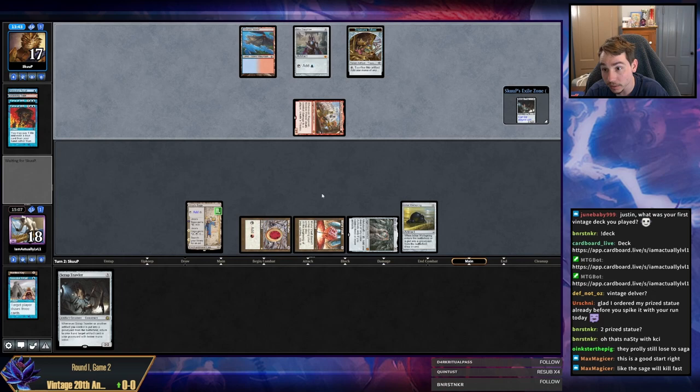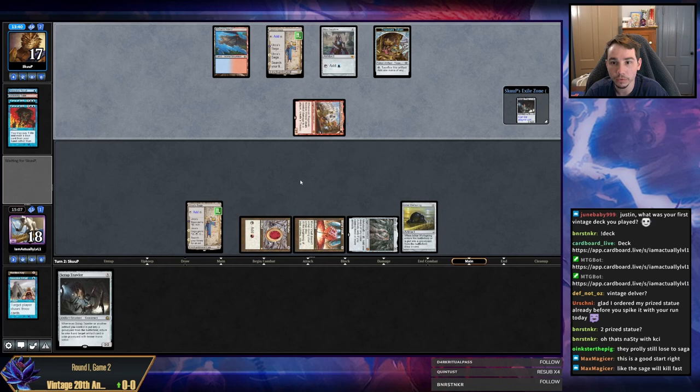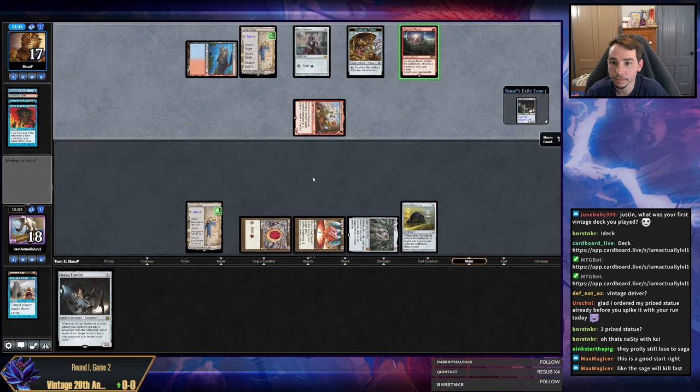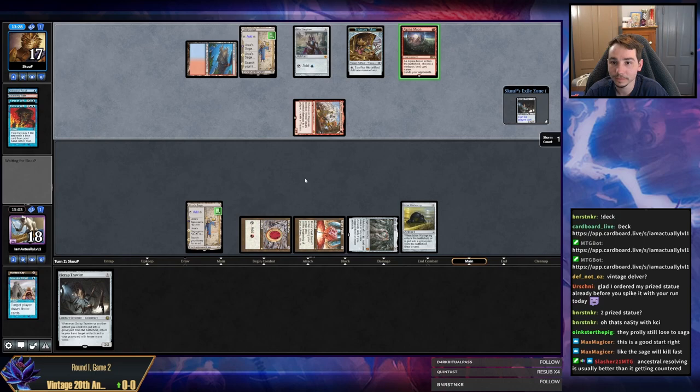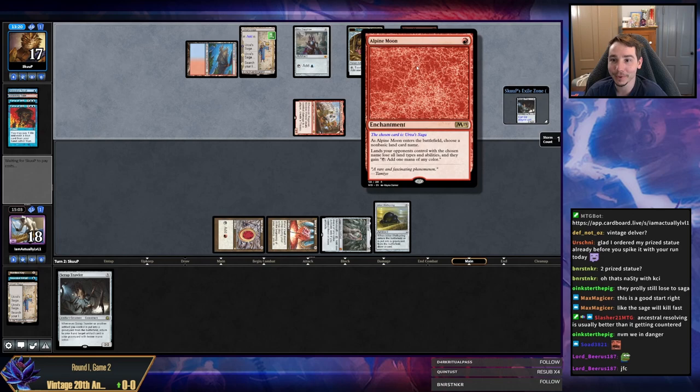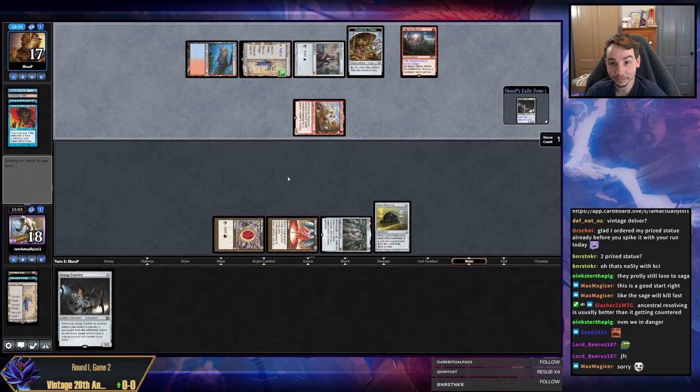I would have been a lot happier if my Ancestral resolved, because I don't have a follow-up land. Not much I can do against double Force. They have their own Saga. I guess we're going to lose. I think we are very, very much not high likelihood to win this game, as my opponent has boarded an Alpine Moon. Unlucky.